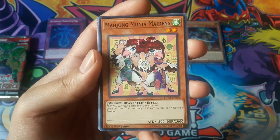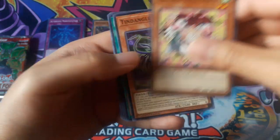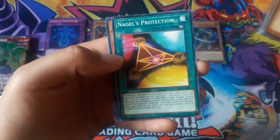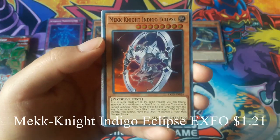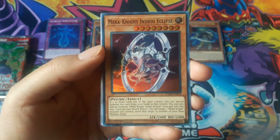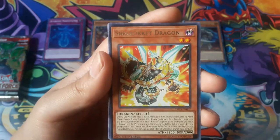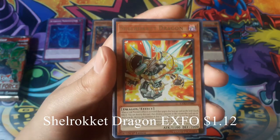Monjong Moon Nia Maidens. Mech Knight Indigo Eclipse for a super rare. And Shell Rocket Dragon for a rare.